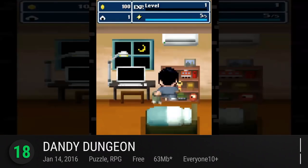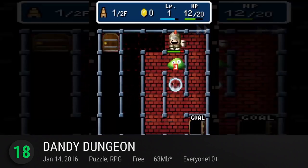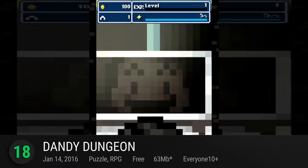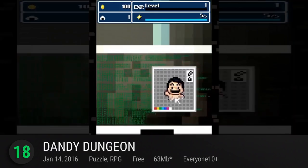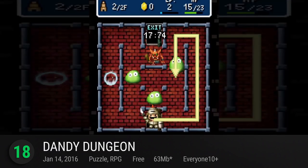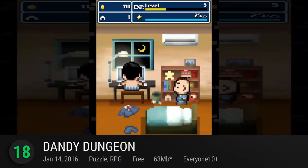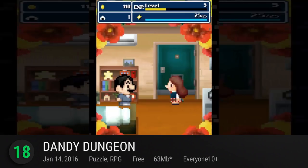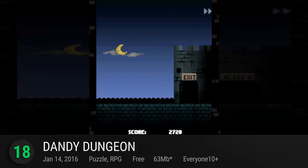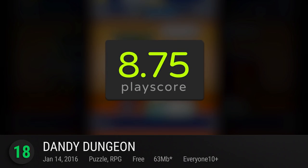And for number 18, we have Dandy Dungeon. This is definitely not your usual dose of RPG goodness, but that seems to be the pattern for most of Yoshiro Kimura's collection. Taking on the classic JRPG look with 8-bit scenes and UIs, follow the tale of the boxer-clad Yamada-kun and his nightly ventures into his own video game world. A nostalgia ride with pixel visuals and chiptunes, it has a PlayScore of 8.75.